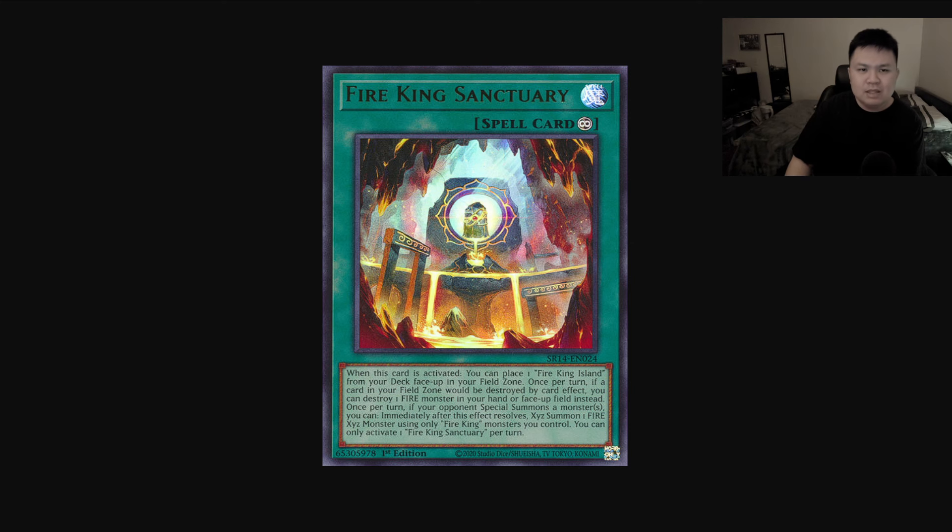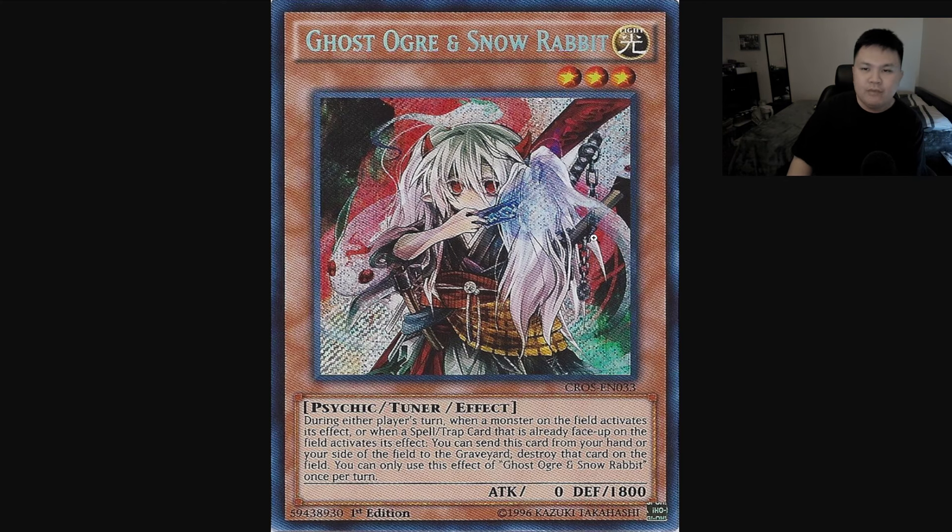This card is pretty solid. It has tons of applications and could be extremely good into the next meta shift. Obviously we don't know when the banlist is coming out, but if there is no banlist and you're attending something like YCS Guadalajara or YCS Raleigh, I think this card is pretty solid and you guys should give it a try. If you made it this far, don't forget to leave a like, comment, and subscribe, and I'll see y'all in the next one.